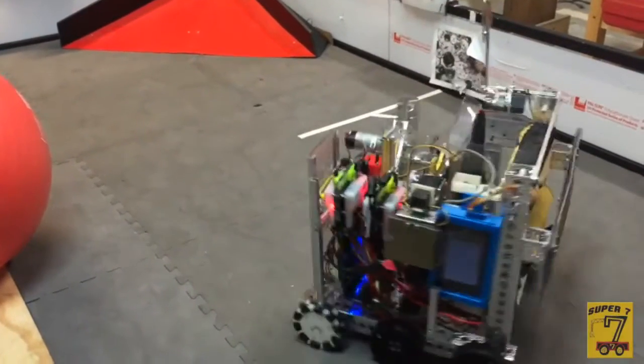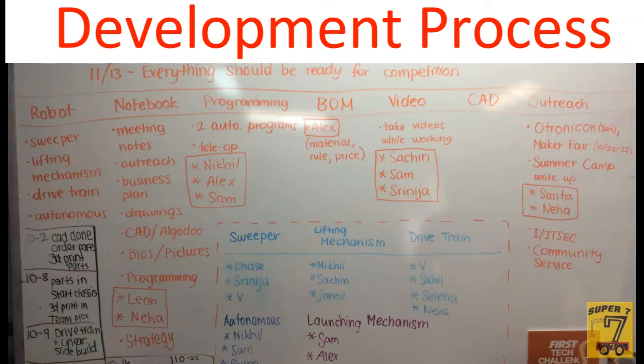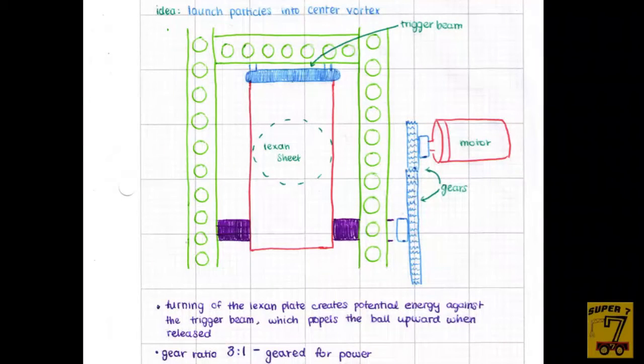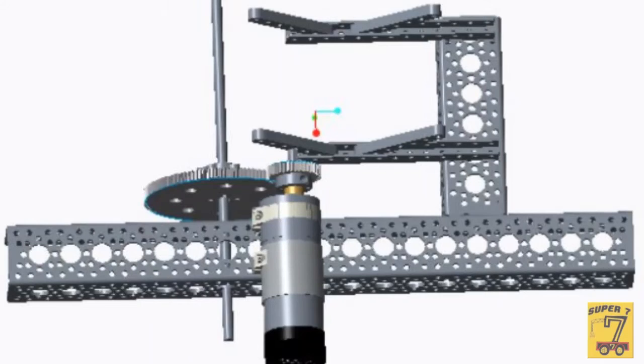Robot designs are completed in advance, and all changes are finalized before the tournament for maximum reliability. Before building, we plan out our robot functions. We brainstorm ideas and separate into groups to design each module. We document and compare our ideas with design drawings. We use Algodoo to test the physics of moving parts such as our launcher, and PTC Creo to verify the feasibility of our dimensions.